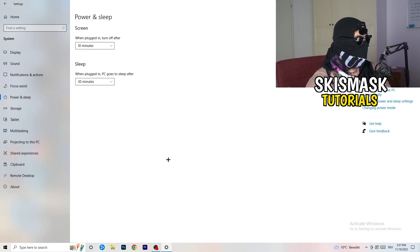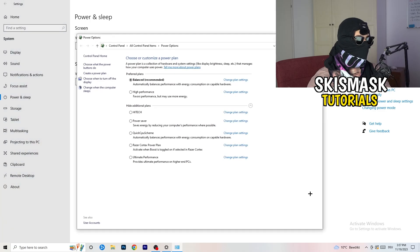Next go to 'Power and Sleep,' then on the right-hand side click 'Additional Power Settings.' You'll see several power plan options. For me, Balanced works best, but some PCs work better on High Performance or another plan with custom settings. Check for yourself which works best for your situation and choose accordingly.